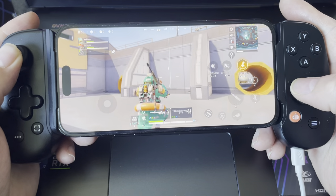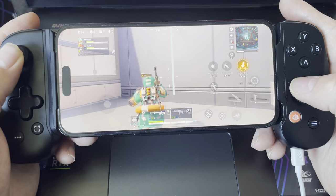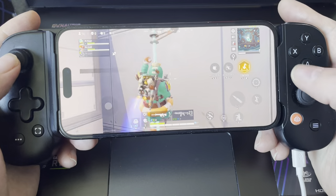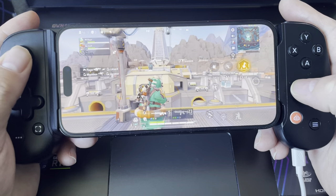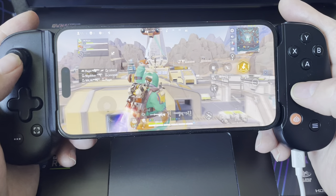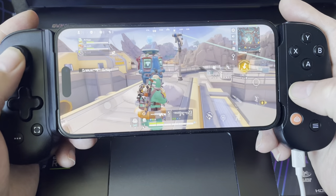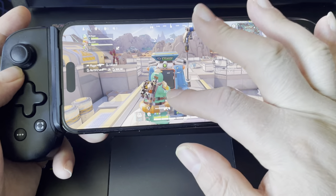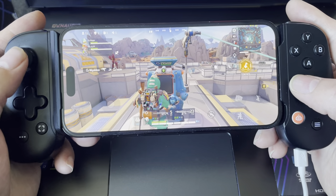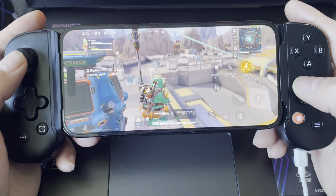I wonder what those green things are — like ropes or something? Oh, nice one, I like the effect. So jump and X — nice one. What's this thing for? Oh, it gave me 300 XP! You just jump near it and press X.